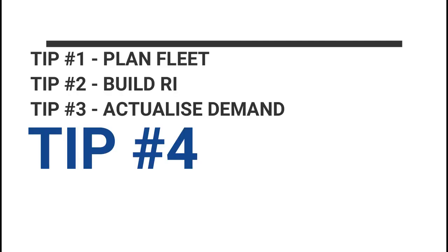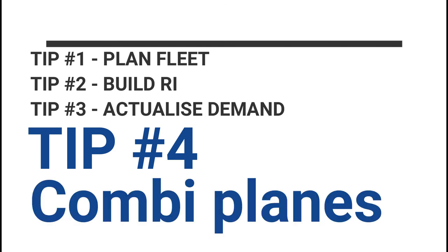The fourth tip, if available in your era, is to go for a combi aircraft. These are aircraft that carry both passengers and have the capability to fly heavy cargo — only available on very large types like the MD-11, for example. Combi aircraft are very lucrative because they serve two purposes: you're still flying passengers, but you can also set them to carry heavy cargo. You're killing two birds with one stone without needing a separate aircraft on that route.